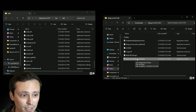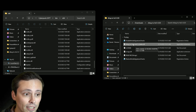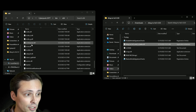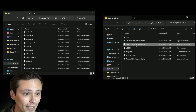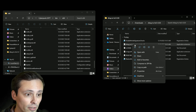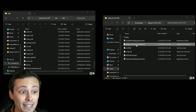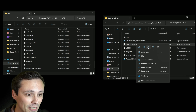Once again, registry edits — use at your own risk. What we need to do now is take two of these files and copy them into the actual game's bin x64 folder. We're going to copy 'DLSSG to FSR3' — the file name is actually hilarious: DLSSG to FSR3 dot amdisbetter dot dll. So, AMD is better. We are going to copy and paste that.